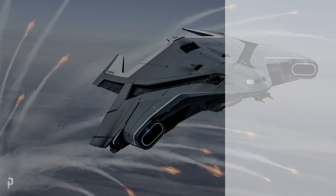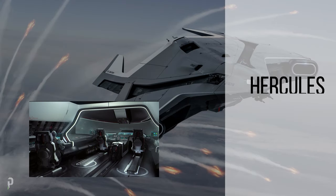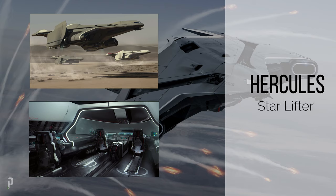The C2 Hercules is a dedicated transport vessel generally used for racing teams, ship dealers, manufacturers, construction organizations, etc. This ship has a cargo capacity of 624 SCU.